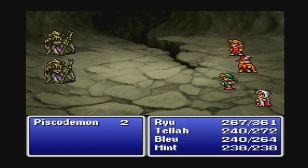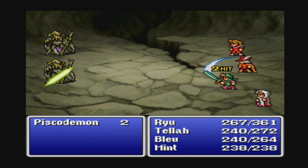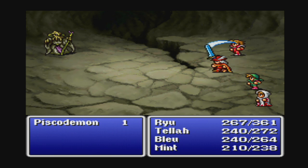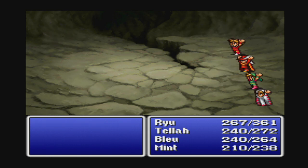I was calling these guys Psycho Demons, but I think they're actually just called Pisco Demons. I think Psycho Demons is more accurate to what they are — they're like a demi-Mind Flayer type deal, below Mind Flayers. We'll be running into Mind Flayers later.